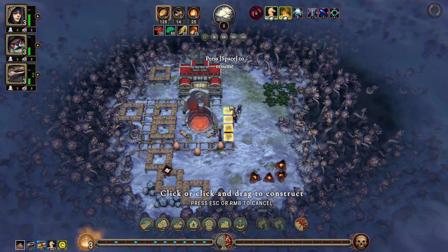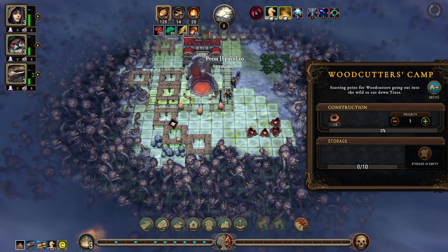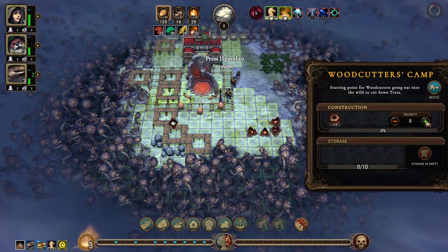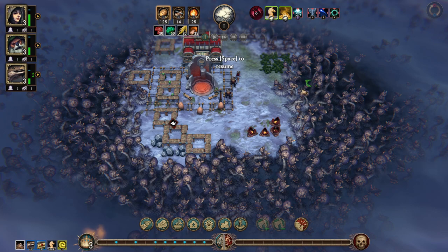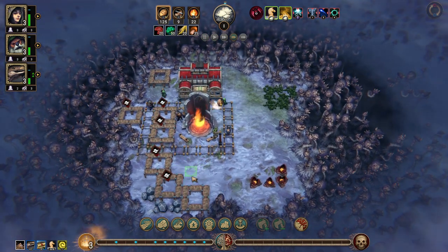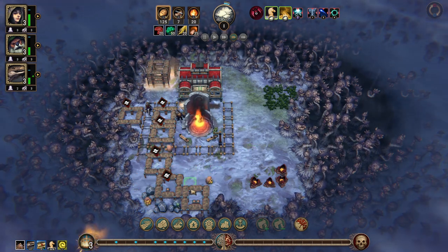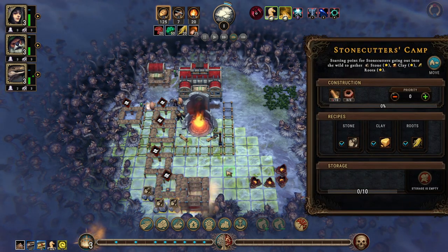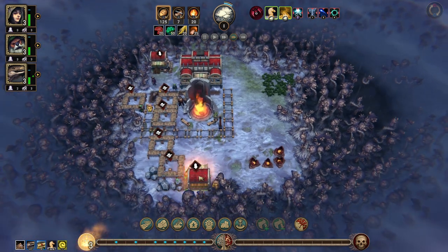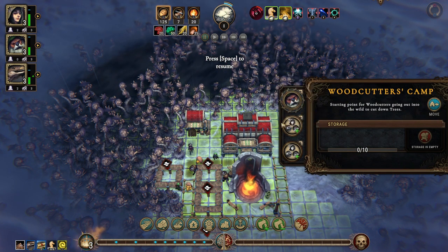Let's put some paths — I want these to be priority one. All right, so we have those. Let's put two beavers and a human in here, and put a beaver, a human, and a lizard in this one.